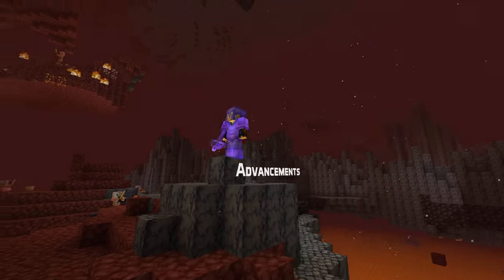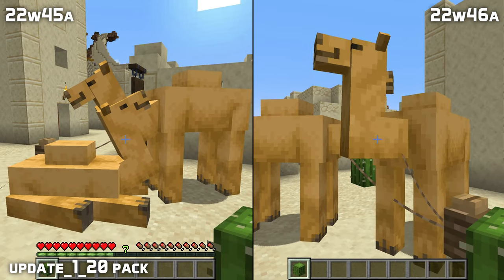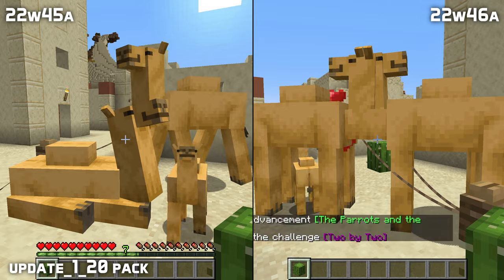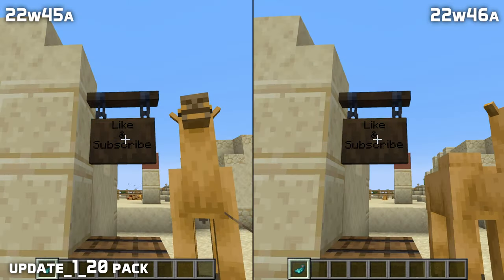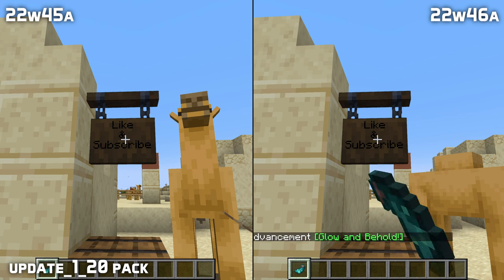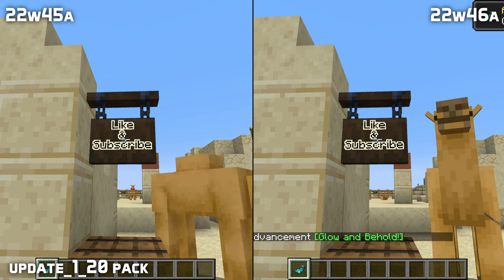Let's talk about advancements. A few fixes for those involving the experimental features. If you have the Update 1.20 pack on, the 2x2 advancement now requires breeding camels. And you can get the Glow and Behold advancement using glow ink on a hanging sign. Together with this, the description of the advancement has been updated to specify any sign as a valid target.